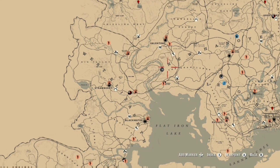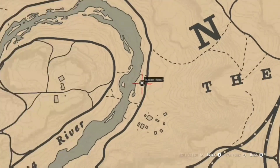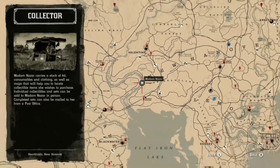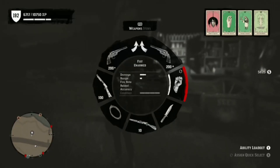Madame Nazar is just to the left of the N of New Hanover. So this is where you can find Madame Nazar as of today the 6th of February — easy as that, that is where she is today.